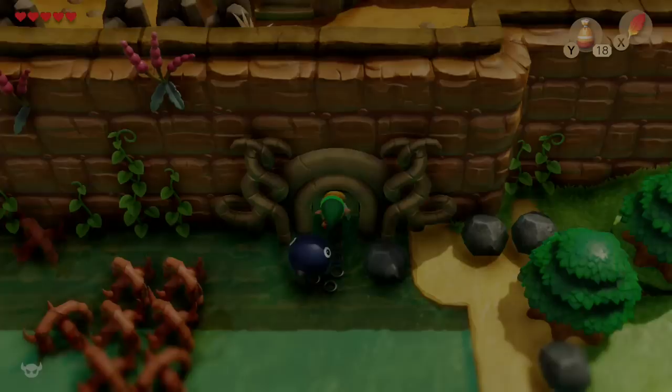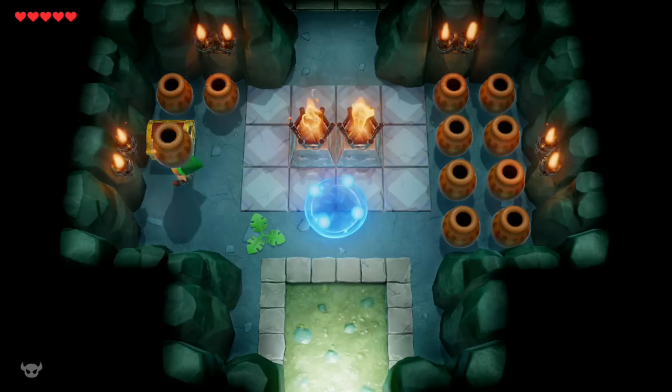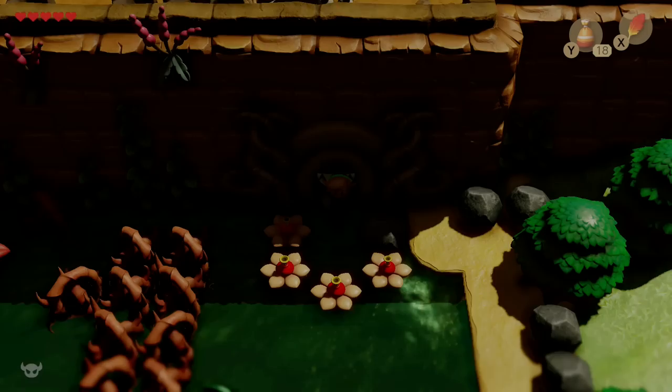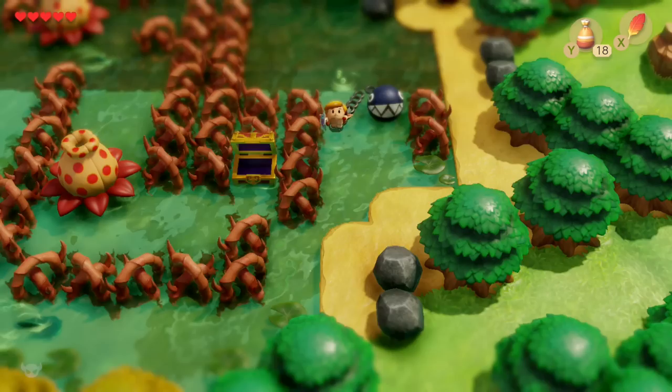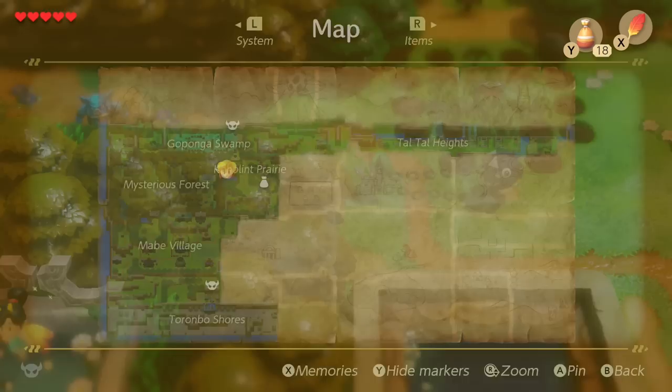The first thing we have to do is get at least 220 rupees. To start us off, I'm just going to walk right back into Bottle Grotto and open a chest that is only obtainable once you get the power bracelet in this dungeon. This chest contains 50 rupees. Our next stop is a cave inside the Mysterious Forest that could not be entered without the power bracelet. We're navigating through Gaponga Swamp. We still have Bow Wow with us, and we are eventually going to return him to Madam Meow Meow. I'm doing an all-hearts guide, so I'm skipping heart pieces for now and coming back to them.